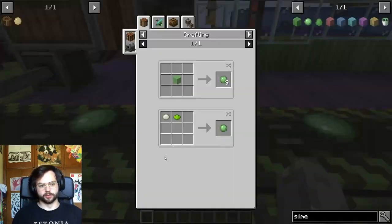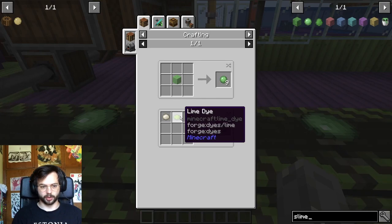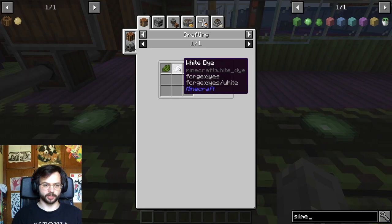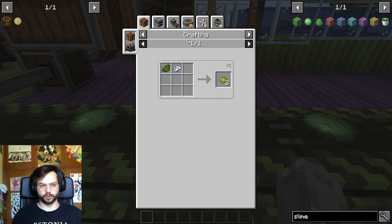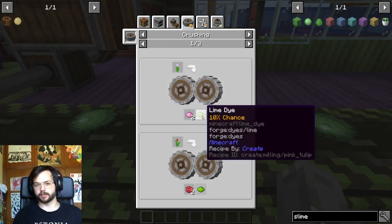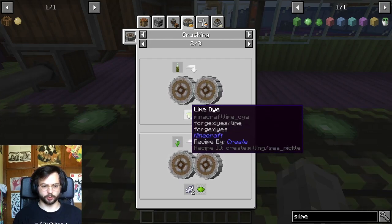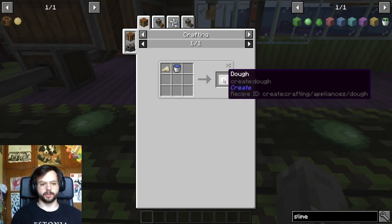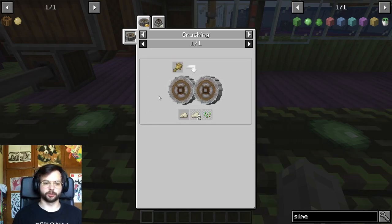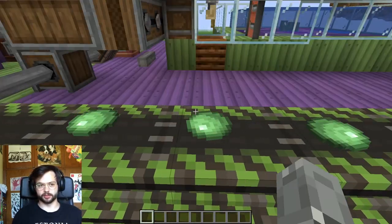First off we'll check out the recipe. To make the slime ball we need some dough from Create and some lime dye. To make the lime dye we've got different options — we could mix green dye and white dye, or we could grind some plants. The sea pickle gives lime dye as a primary product with some green dye as a byproduct. To make dough we add some water to our wheat flour, and we make wheat flour by crushing some wheat. That's broadly the recipe of a slime ball.